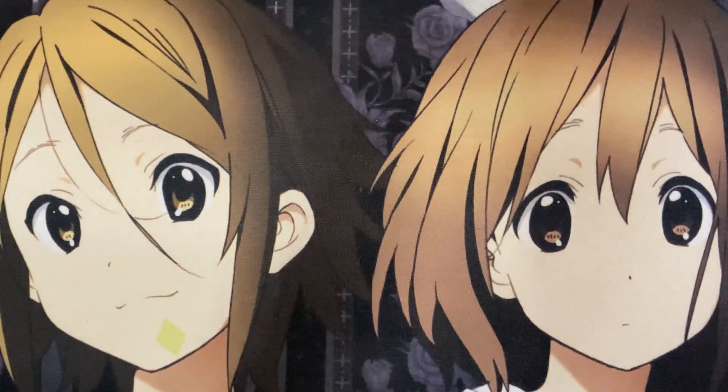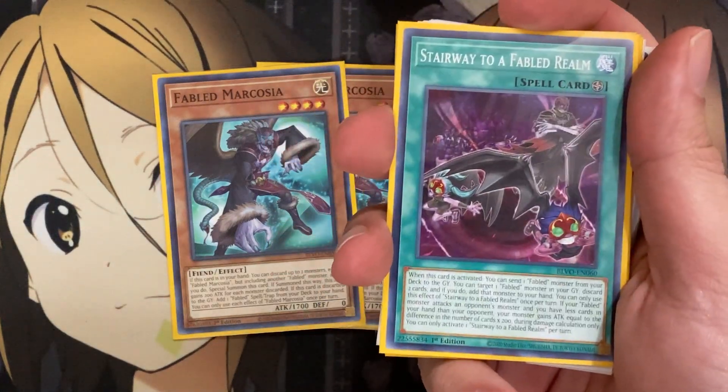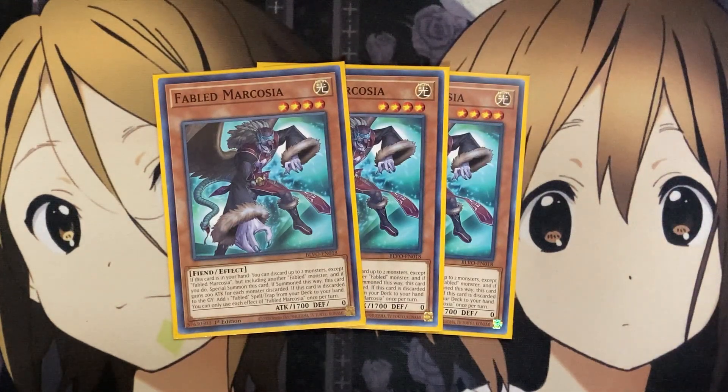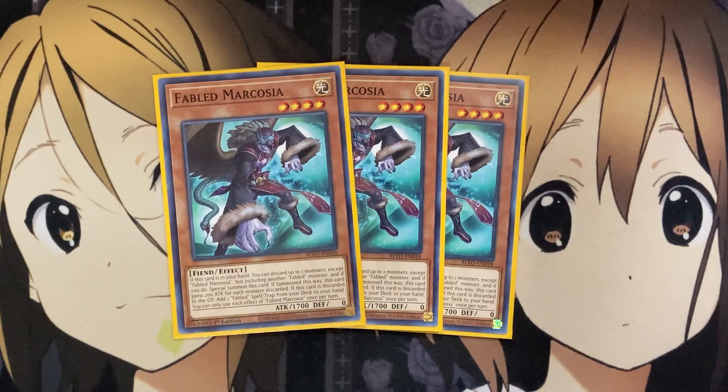For one of the newer Fabled Monsters, I run three Fabled Marcosha. When this card is in your hand, you can discard up to two monsters, except Fabled Marcosha but including another Fabled Monster, and if you do, special summon this card. If summoned this way, it gains 200 attack for each monster discarded. If this card is discarded to the graveyard, you can add one Fabled Spell or Trap from your deck to your hand. We only run one of each of the Fabled Spell and Traps, so this card just searches them out. It's also searchable off of Fabled Grimura, and it's a great discard power card — the Fabled cards don't miss timing with the discard either. So it's a definite three-of.